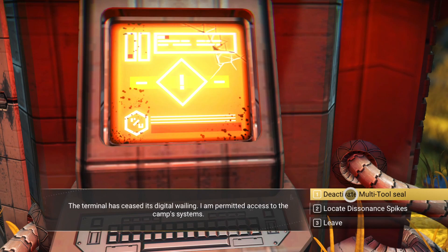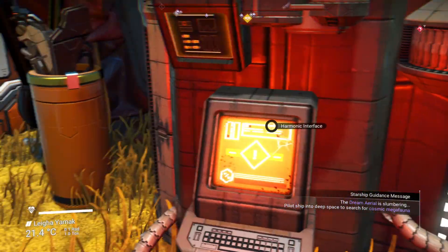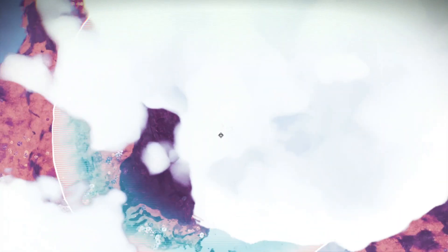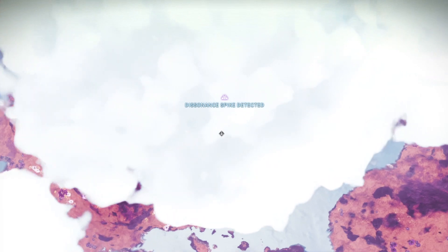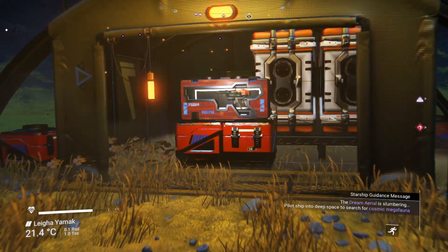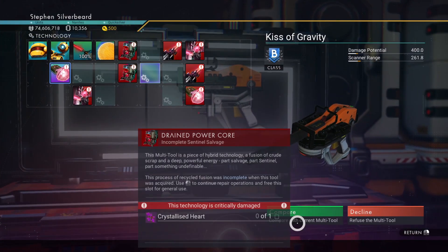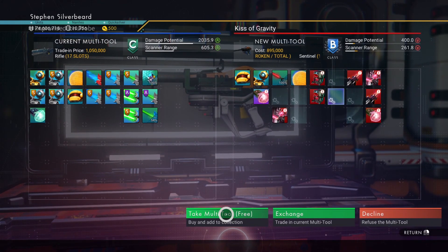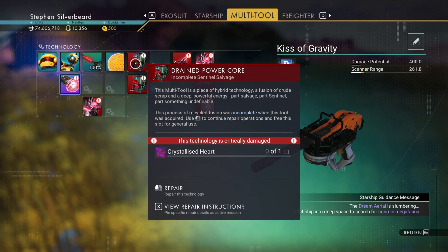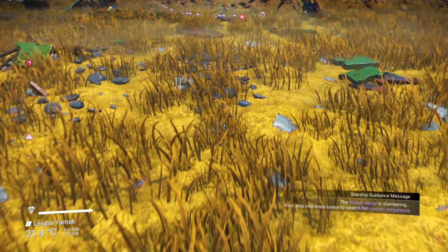To deactivate the multi-tool — there's a pre-multi-tool here as well. Is that the multi-tool over there? I think what we've got to do now is locate these dissonance spikes, and I think this is the one that actually takes us to the sentinel ship — which is over there. We've got a beaker — wow, okay, that's free! We've got a crystallized heart and a dentum inverted mirror — we can use an inverted mirror. I'm getting converted towards sentinels. I didn't realize you can get free multi-tools as well.